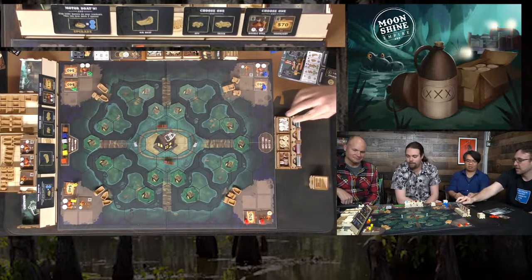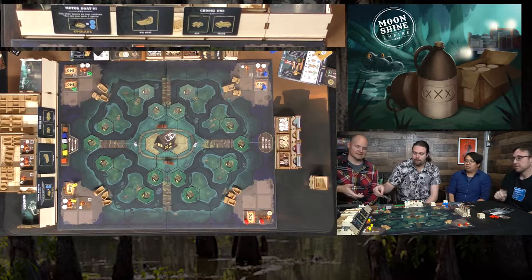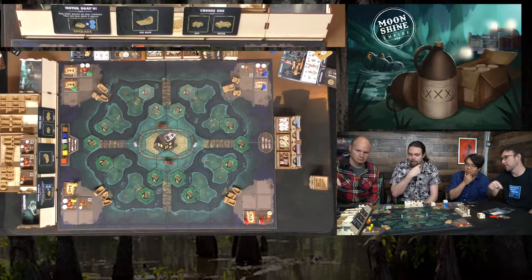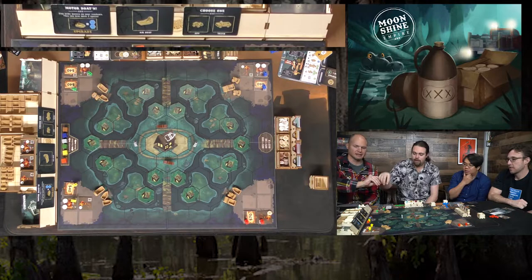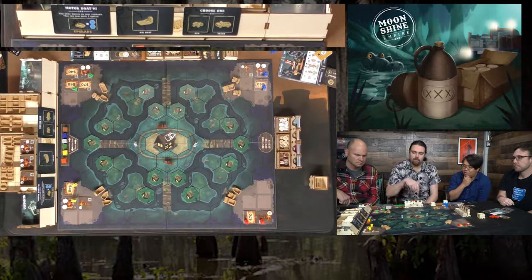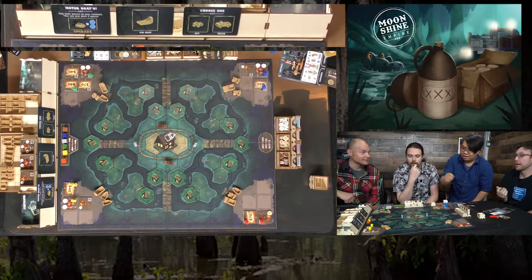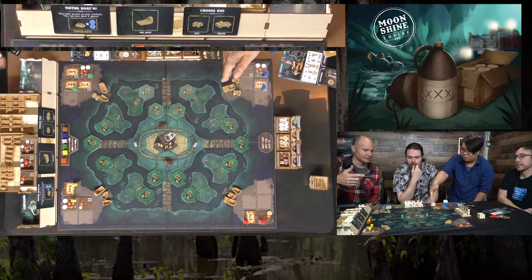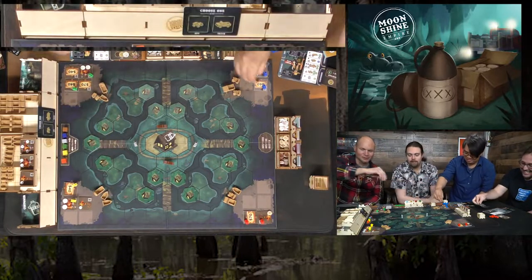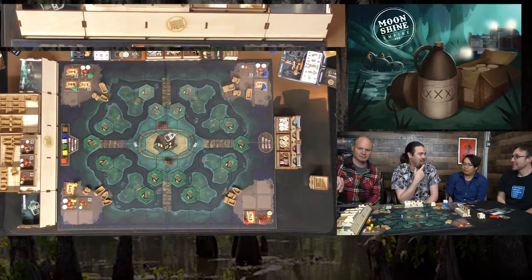The top bidder gets first pick and chooses the motorboat upgrade. One player takes the rowboat upgrade — choosing either 70 or a double option — and selects the 70. Two players tied in bidding, with blue going first due to tiebreaker. Blue takes airboats since they have no boats currently, and the final player takes an ATV, which was what they wanted all along.